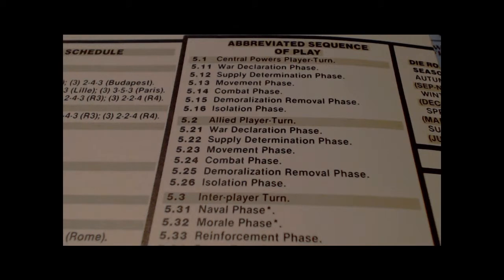I think you put the isolation marker on during the supply phase. Then we go to the movement phase, which is pretty standard — there's regular, rail, and sea movement, each with special prerequisites. There's a combat phase in which combat units and support units can engage enemy forces.